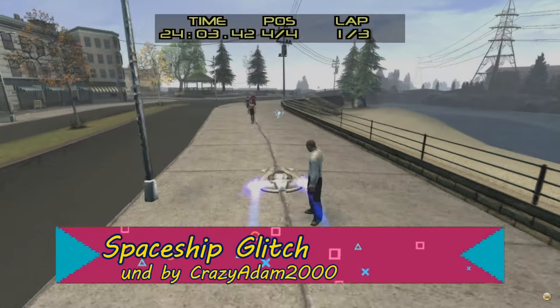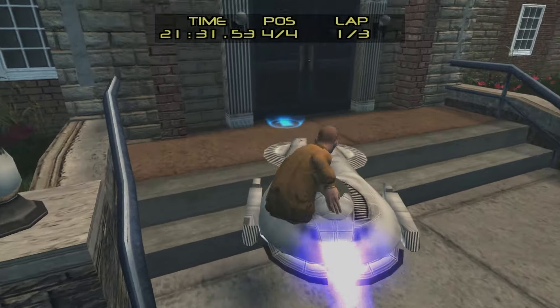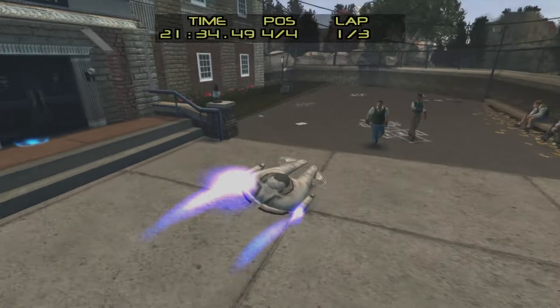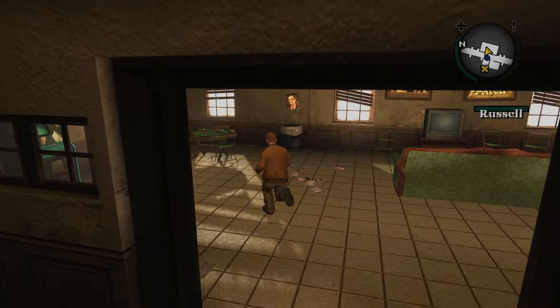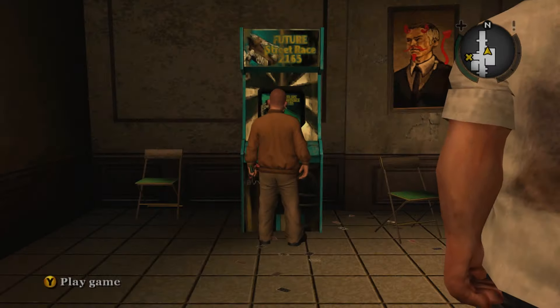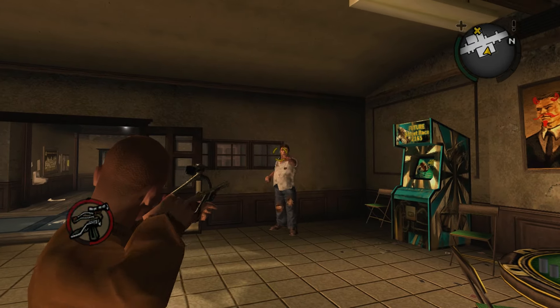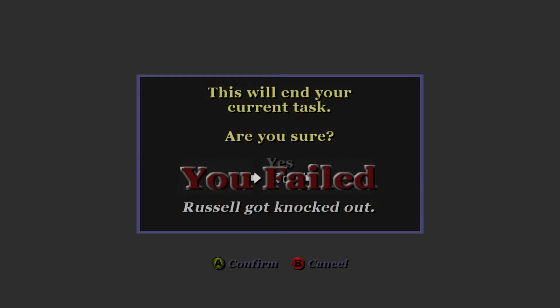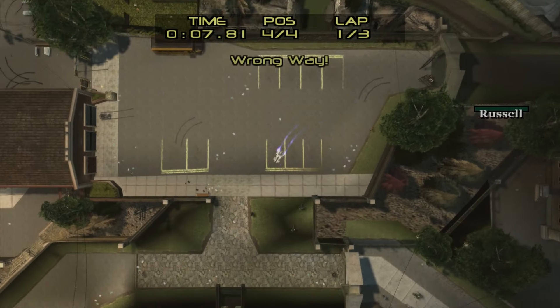And for our last glitch, we have the spaceship glitch. On the last mission, Complete Mayhem, it's possible to get a spacecraft from the Future Streets Arcade game into free roam. Play through the level normally until Russell breaks open the academy gate. Travel to the boys' dorm and start the Future Streets Arcade game. Press accept to cancel the mission, then immediately exit the arcade game — this will put you back in the mission, except Russell can now be knocked out. Knock Russell out, then quickly start the arcade game again. Keep tapping the run button until you appear at the gates with the spacecraft. You can play around with the spacecraft here if you want, but there are still a few more steps to get it into free roam.